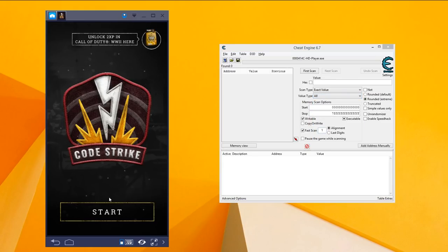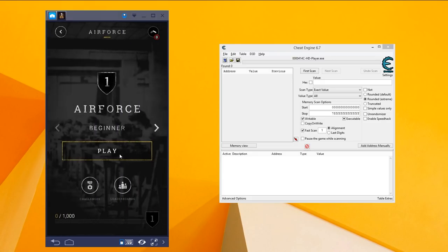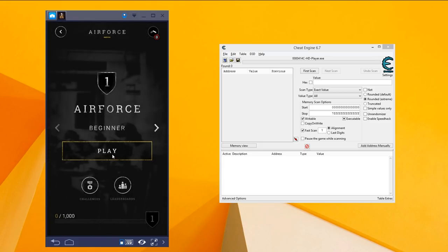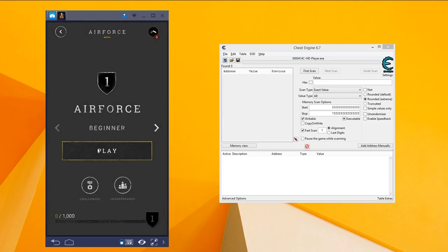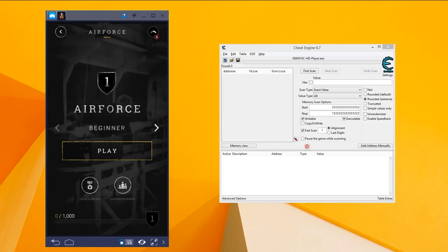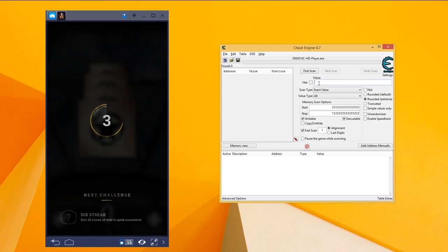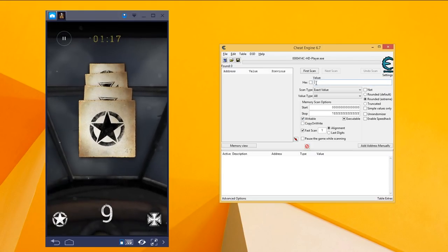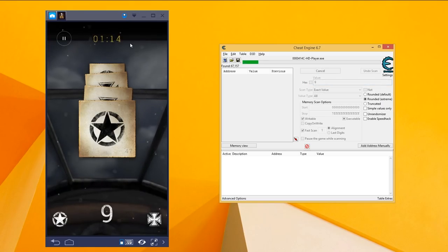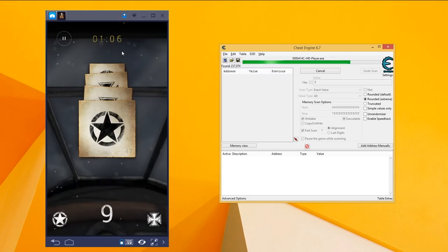Once you have opened it up, go over to value type and press 'All.' Once you've done that, press Start on the Code Strike application. From here, head over to Air Force mode and press Play — but be careful, because as soon as you press Play you're going to need to complete a few of the challenges in this mode. Once you've done that, you'll notice there's a number at the bottom of the screen which you're going to type into the side of Cheat Engine, as you can see me doing right now. I'm completing a few of them to get to the number 9, then press First Scan. Bear in mind you only have around a minute to do this.